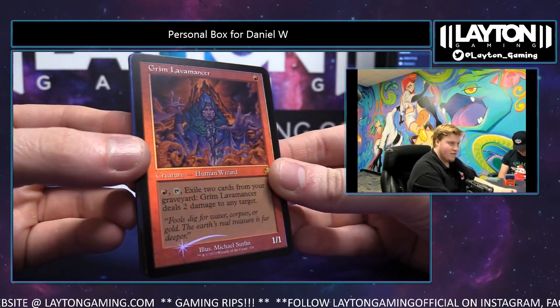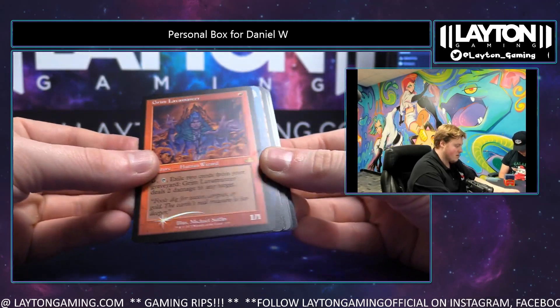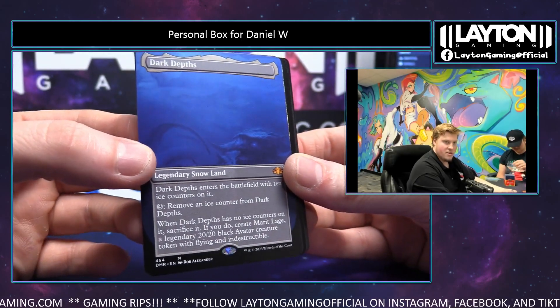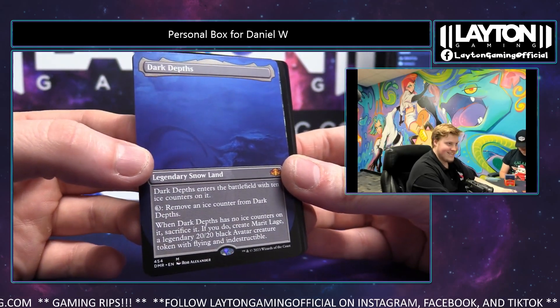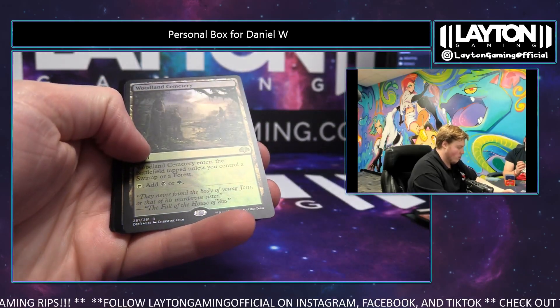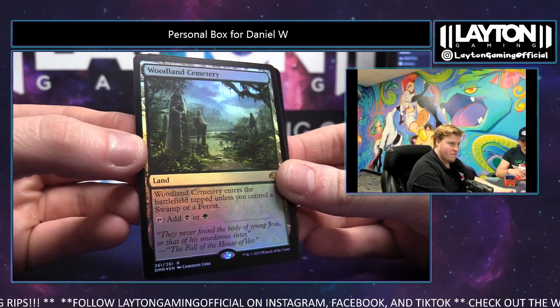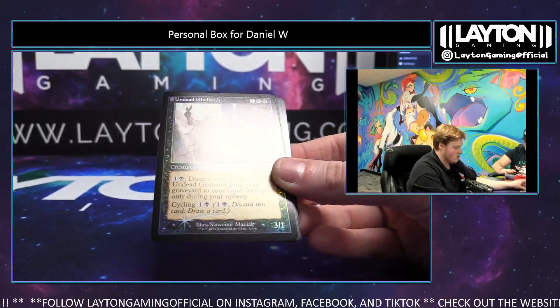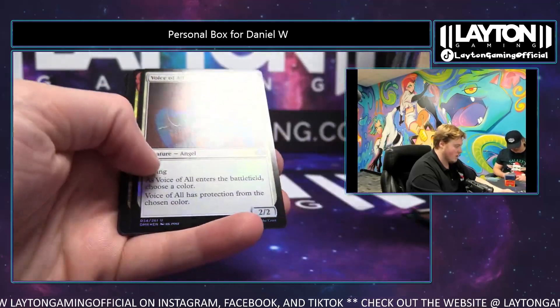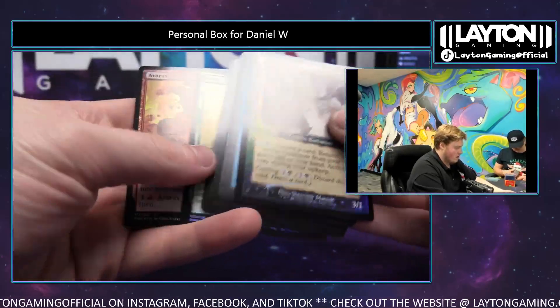Gonna be a Grim Lavamancer on the Foil Retroframe. Nice. Dark Depths Borderless — good start here. Very nice. Lots of cards. Higher Zombie. Woodland Cemetery Foil Rare. Geez. Undead Gladiator, Counterspell, Chain Lightning — really good Uncommons. Highlands. And that'll do it, Dan.